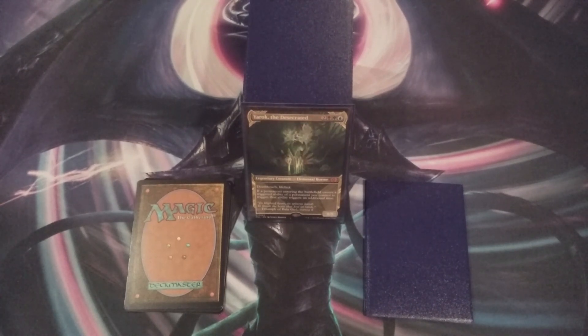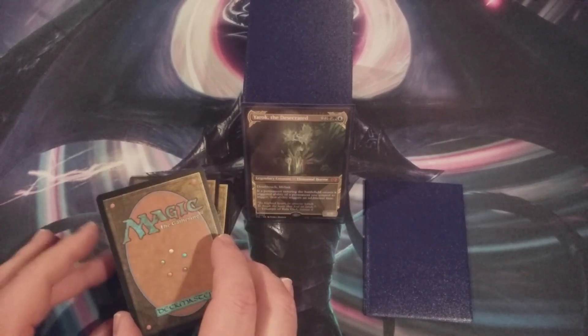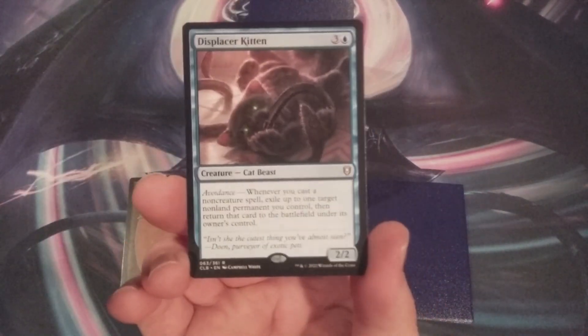We've got some cards going in, which means we've got some cards coming out. The first inclusion today is Displacer Kitten.